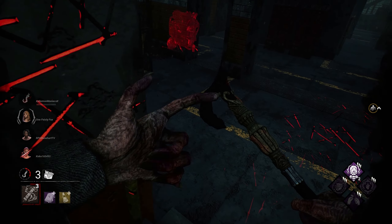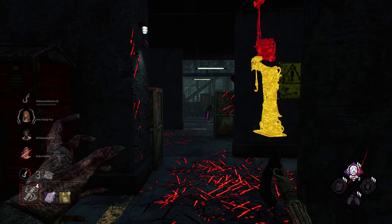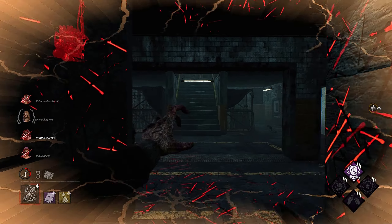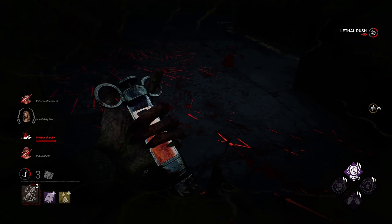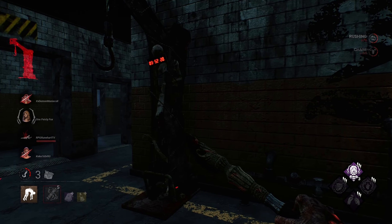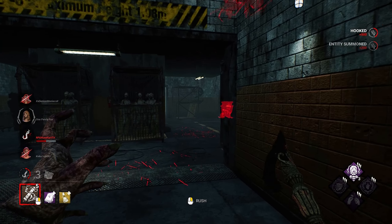Just getting down the stairs real quick. Did she go for the save? Did I make a mistake? Yeah, we made a slight mistake there — that's alright. Second hook. We might lose a generator above. Gens are going to fly with this build, so you have to be ready for that.